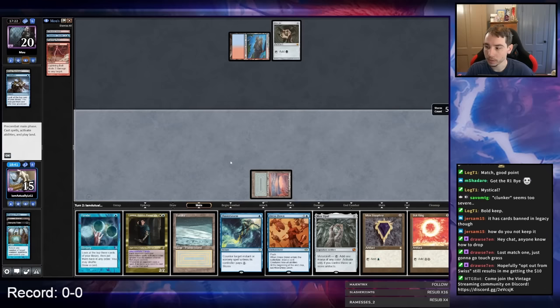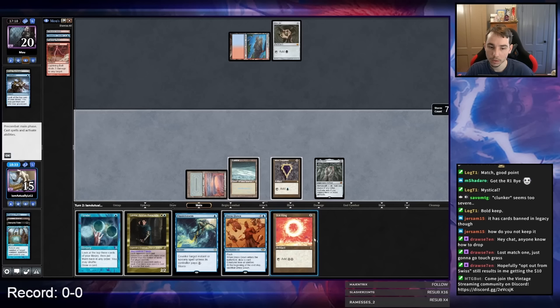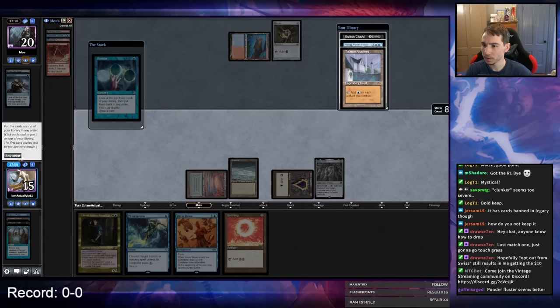They cast Consider — now they can only find one of five Forces. My Lavinia doesn't do anything because of Lightning Bolt. I think I'm going to Ponder for higher upside. I draw Narset and Academy, then hold up Flusterstorm instead of playing Soul Ring — wait, I'm an idiot, just play Soul Ring, that also holds up Flusterstorm. I'm in a really good spot now with Lavinia, Narset, and double redraws coming up.